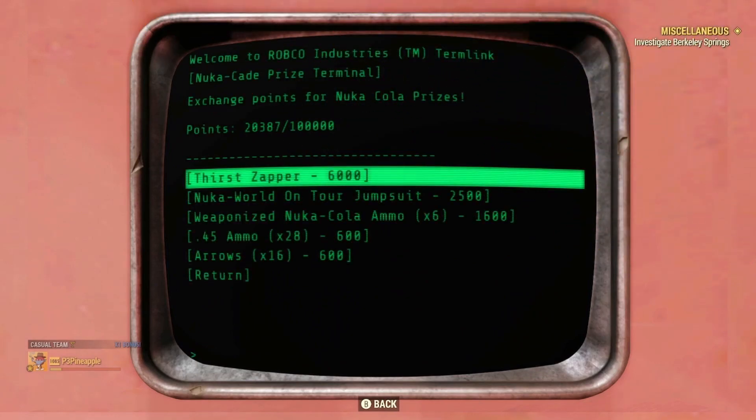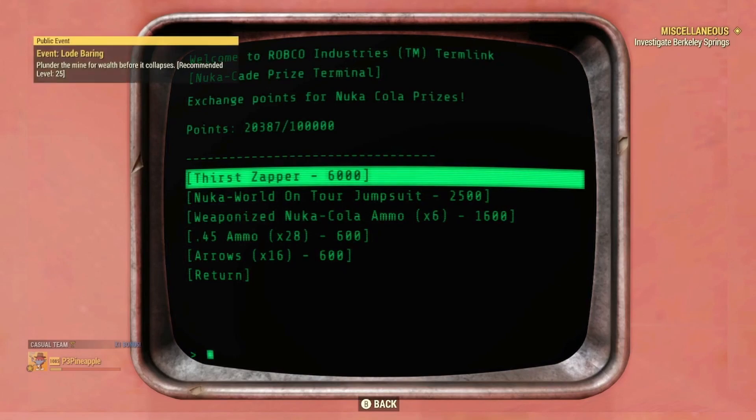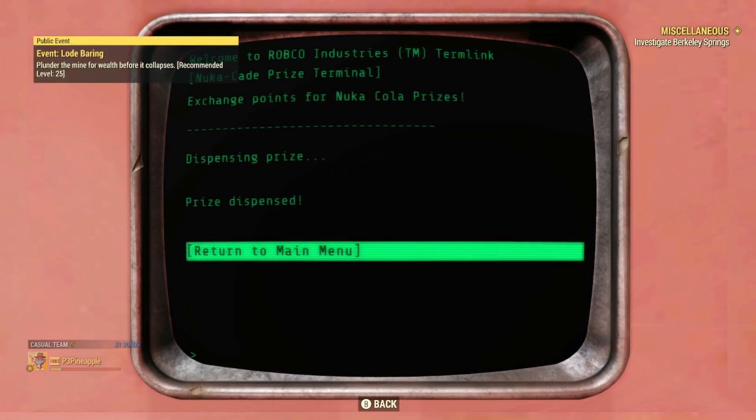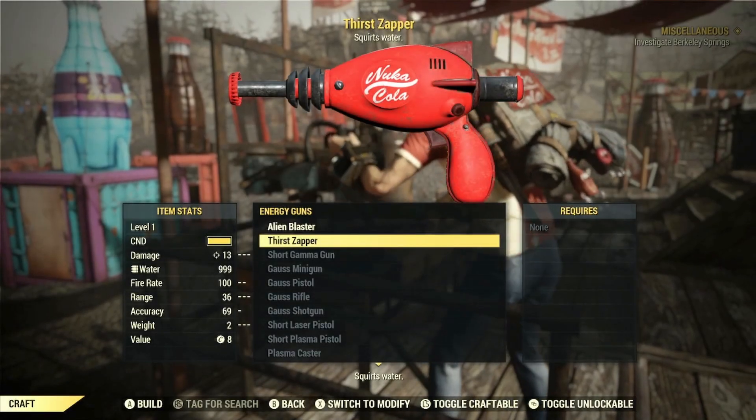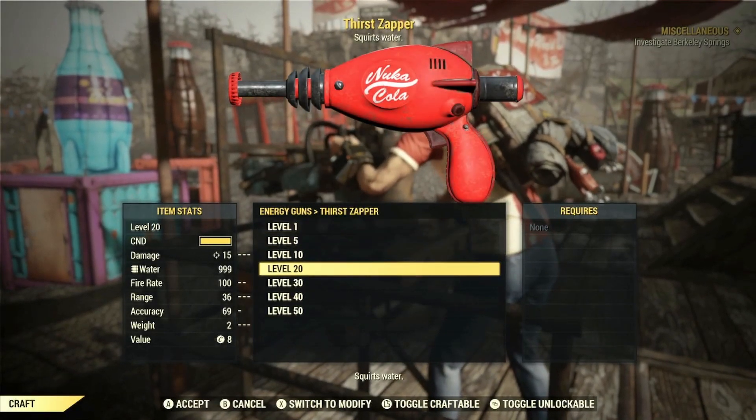A quick little tip in case you want to try and roll several legendary Thirst Zappers: I'd recommend, if you have enough points, to purchase a second Thirst Zapper, and then if you head on over to a weapons workbench and scrap it, you'll be able to earn the plan for the Thirst Zapper so you can craft more for yourself.